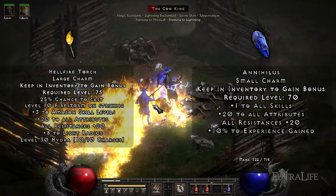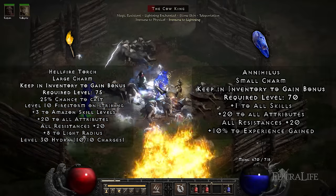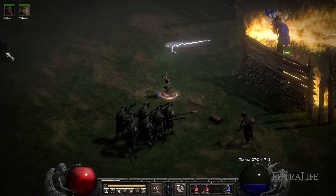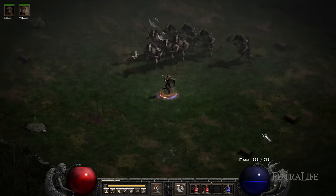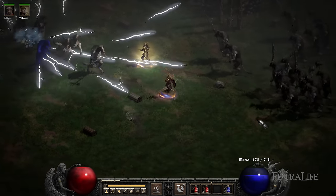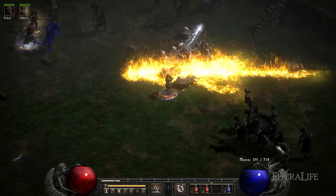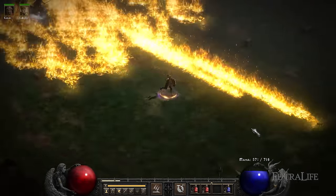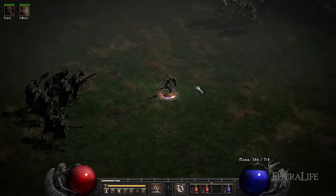The additional passive resistances will also allow you to depend less on all resistance equipment, opening up more options. If you don't have a Hellfire Torch or an Annihilus yet, I strongly recommend that you get them as soon as you can. Perfect rolled ones are very expensive, but you can get bad rolled ones for very affordable prices. Make sure to get a low roll when you're starting off, and then upgrade it when you have enough money.